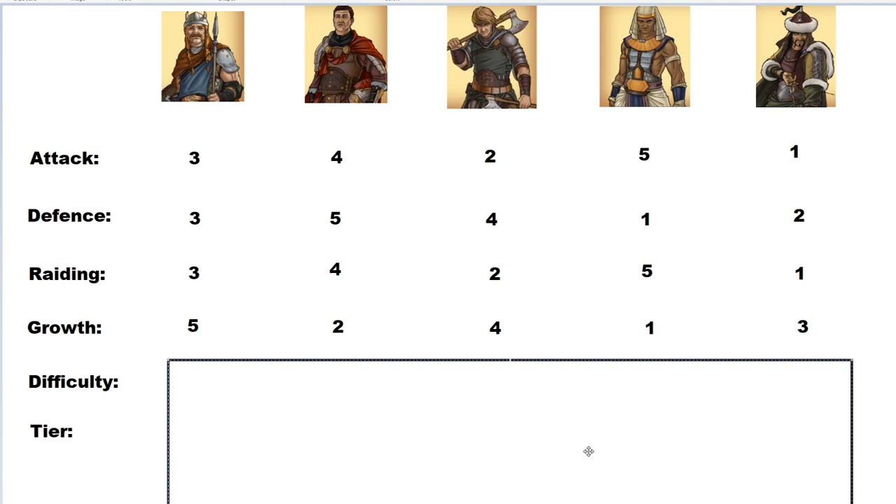Teutons in fourth place for growth - their units are cheap, they can raid, they've got good attack and defensive values, so the rest of the allocation of your budget can go on growth. And then Gauls in last place. Phlanx are pretty cheap, but on the grand scheme of things against Egyptian or Hun, not really. Their units are a bit more expensive and since they're not a master of attack, defense, or raiding, that's why I put them probably last.